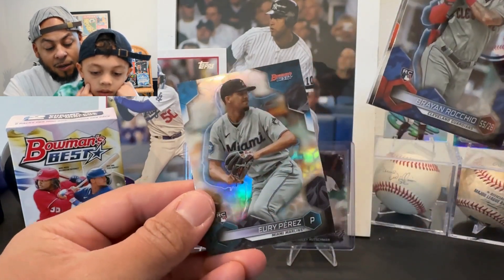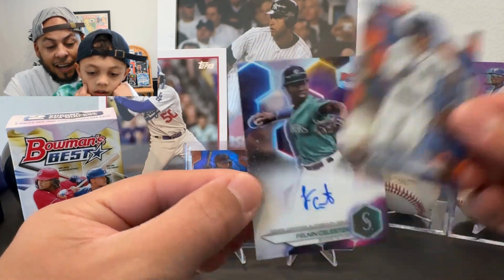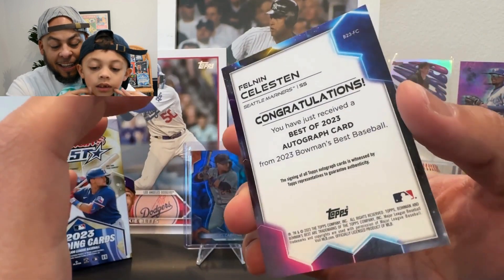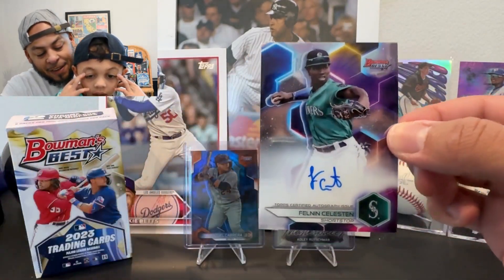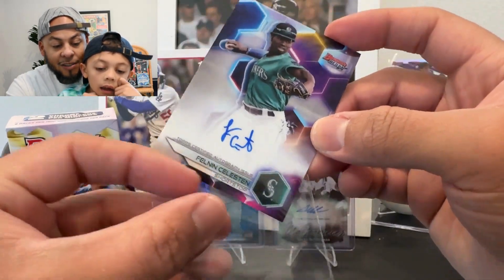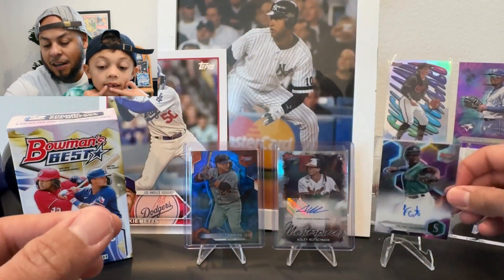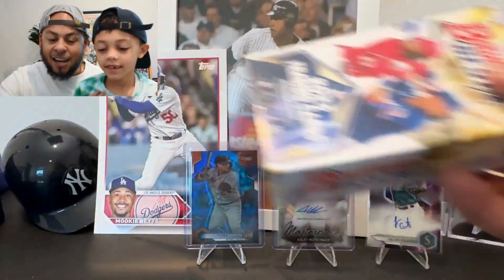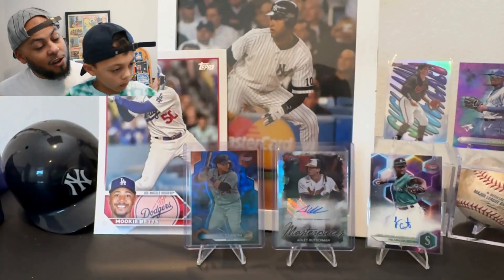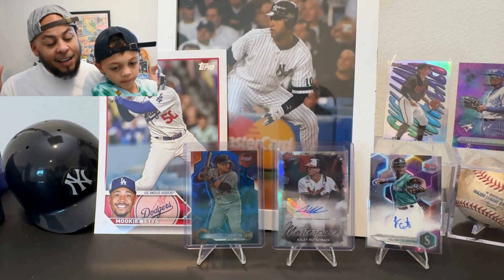We got Manny Machado — let's go! From the back: an Eloy Jimenez refractor. And the auto — we got Max Clark and Felman Celestin! 17, 18-year-old Dominican shortstop for the Mariners. This guy is the truth. I'm so happy we got his auto. I wish it was in a parallel, but we'll take it. Now that we got an Adley rookie auto, I don't know if we'll get any other rookie autos, but if we could get a Corbin Carroll out of here, this is going to be probably our best opening of 2024.